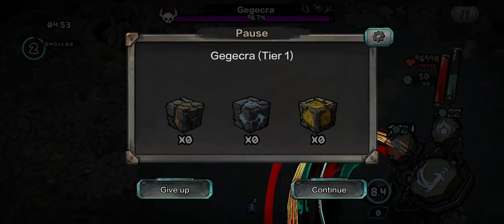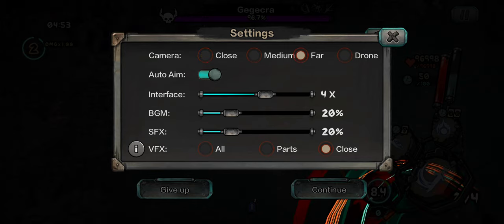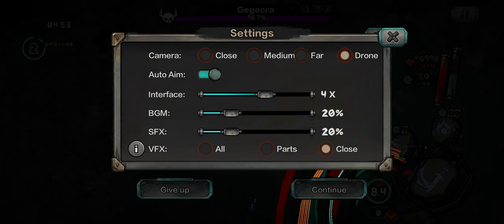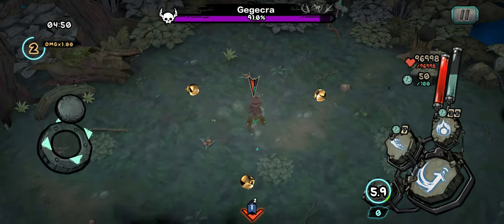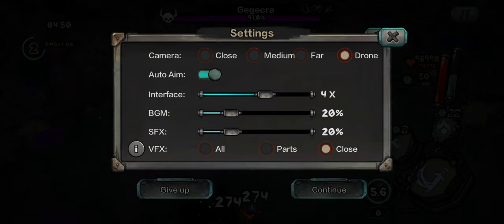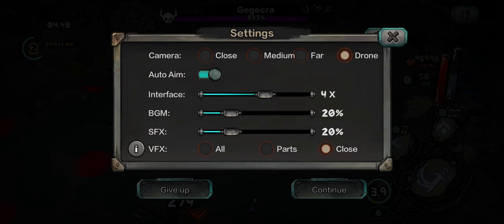If you go into pause, right here in your settings, you'll see close, medium, far, and drone. What you want to do is have it on drone — I think it starts off at medium, that's the default. You can see how close it is on medium, but if you have it on drone, boom — much better. I like to leave it on drone.